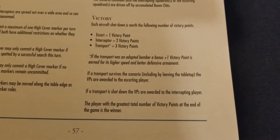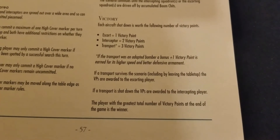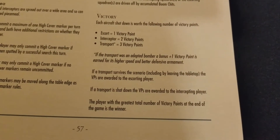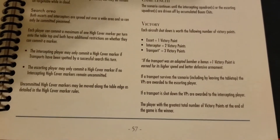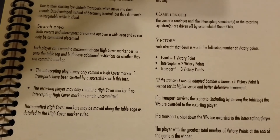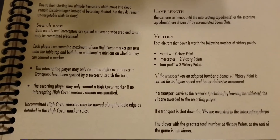If a transport survives the scenario — including by leaving the tabletop — the victory points are awarded to the escorting player, giving you motivation to get your transports off the table. If a transport is shot down, the victory points go to the intercepting player. The player with the greatest total victory points wins, so it could be a pretty tight race. You have to pick your poison — shoot down escorts or focus on the transports as they try to escape.